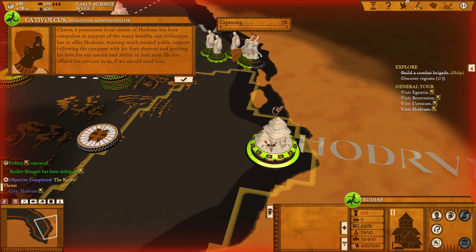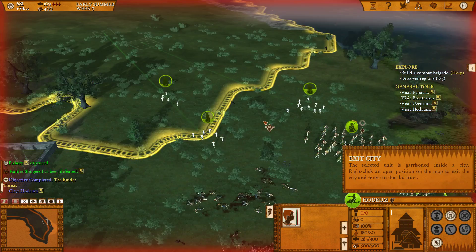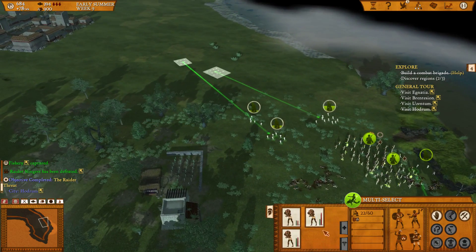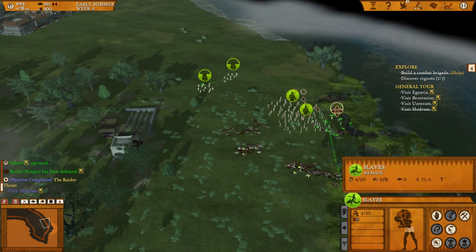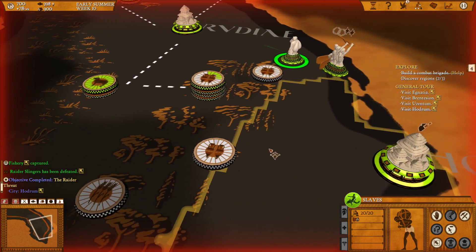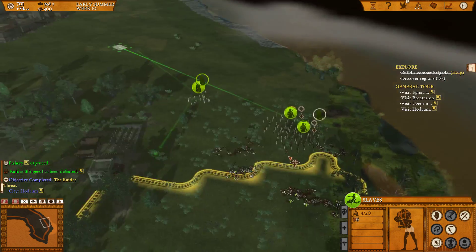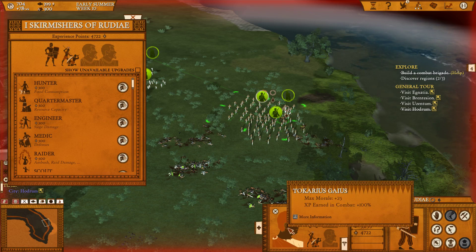Charrez, a prominent local citizen of Hodrum, has been outspoken in support — basically we just got a new hero from this city. He gives Defense plus 30, Max Morale plus 25, and Recruitment Rate plus 15. The recruitment rate makes me want to put him as city governor, but max morale and defenses make me want him as a general. I'll right-click and merge him with the melee unit. Let me also merge all the slave units together — I'll do them one at a time. Now there's a full stack of 20 slaves, and I can send them into another resource building.